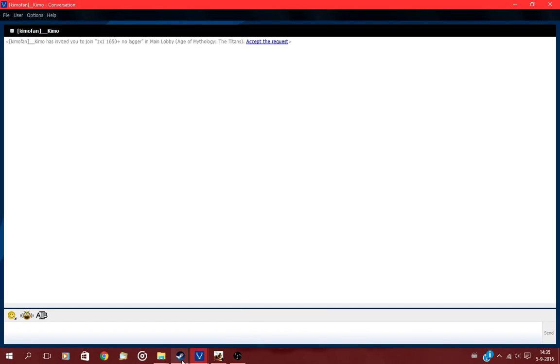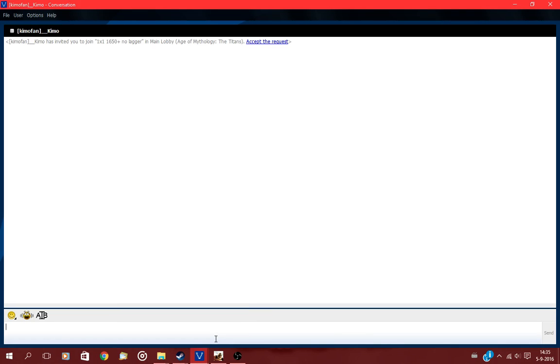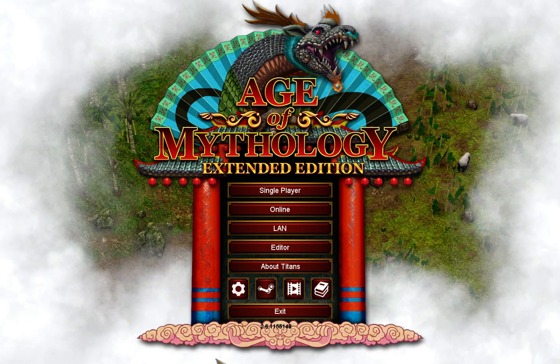What's going on guys, we are back with another video for King Gaming. In this video I'm going to show you how to set the AutoCue hotkey for Extended Edition and for Voobly or the Original.